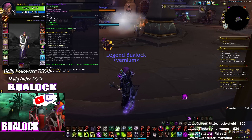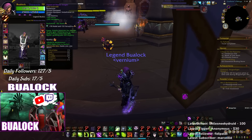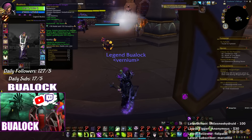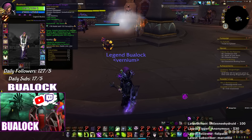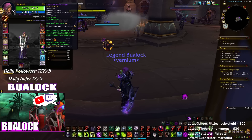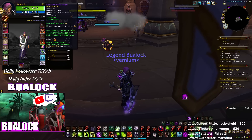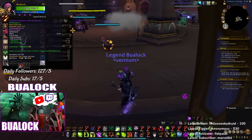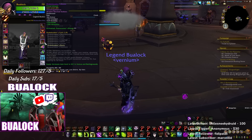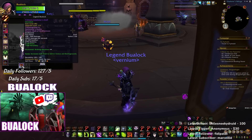I have a crafted ring with almost 600 haste plus an 82 haste enchant, and 70 haste plus 33 Versa on sockets. It also gives 243 mastery which is not that bad. That's pretty much it for items and stats. I go with Dracotha's Devotion on my weapon.